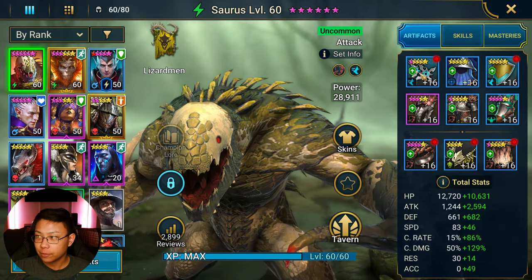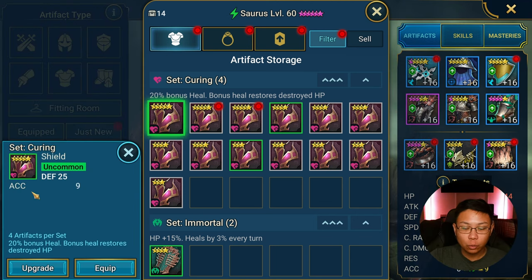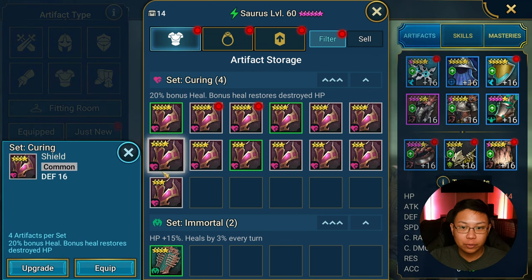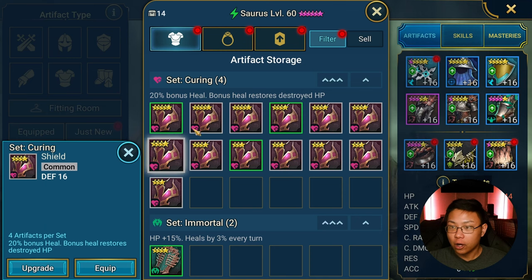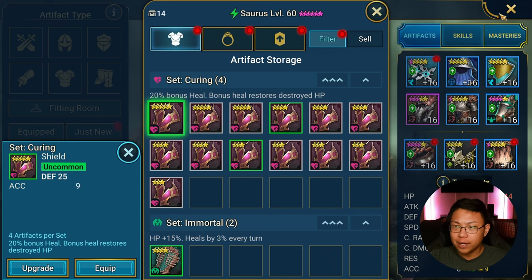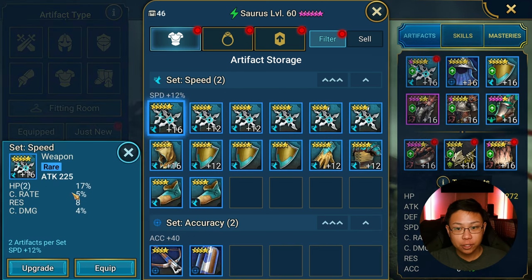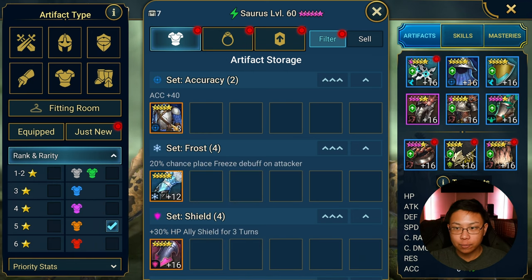I also started getting rid of common and uncommon gear — the gray and green gear. I don't bother keeping that anymore because you only get certain substats. For common pieces of gear, you don't get any substats until you level up to level 4, and then you'll get a new bonus substat. On common you only get the first substat unlocked. But I don't keep these anymore because I can get rare gear, which has 2 substats unlocked, epic which has 3 substats unlocked, and legendary you get the full 4.